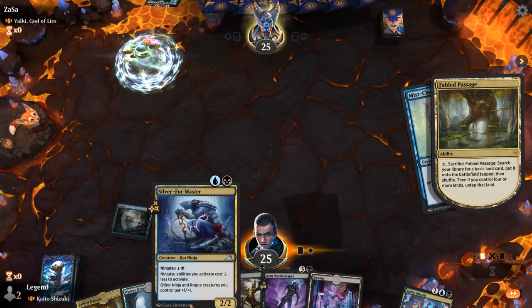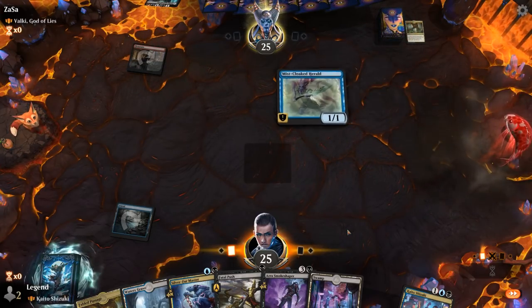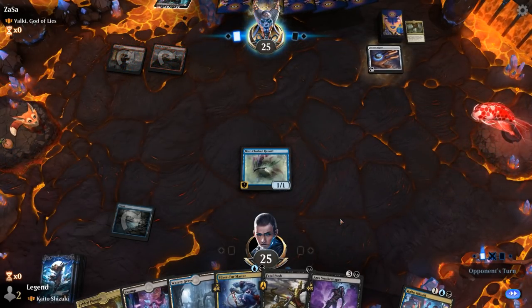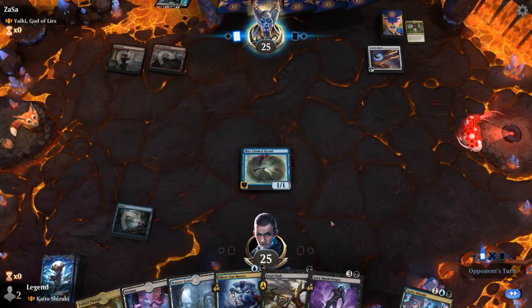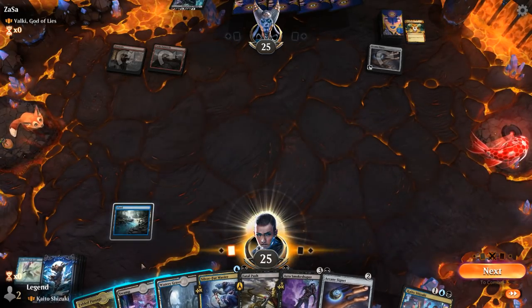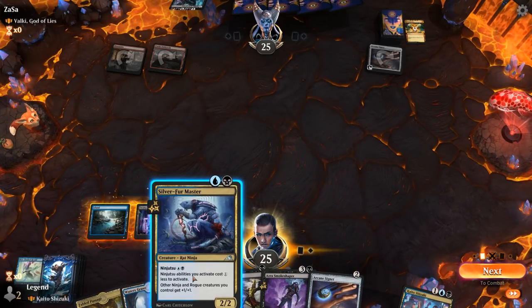Turn 2, might just play Master without using ninjutsu. Then turn 3, Kaito as our card draw engine. Signet for the opponent — they're off to a nice start. I've got Removal 2, although not waiting for a potential ninjutsu creature. Could play my own Signet now, although I kind of want a creature in play to leverage Kaito's plus ability.